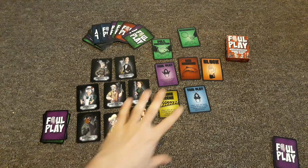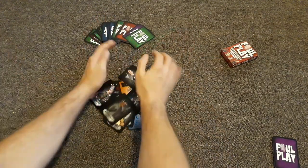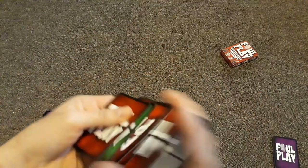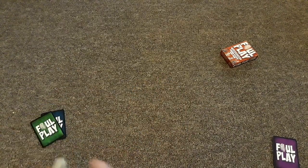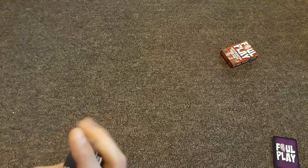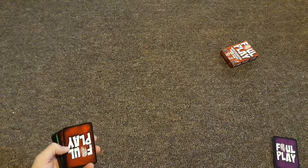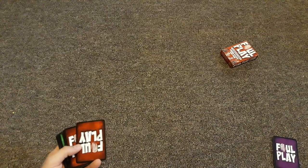After that, shuffle all the remaining cards together — besides the other evidence cards — to form the deck you'll use for the rest of the game. Shuffle this deck, then insert the three evidence cards into it so you don't know where they are, and continue to shuffle thoroughly. At this point, set up nine cards in a 3x3 grid, face down in the center of the table. This forms your crime scene.